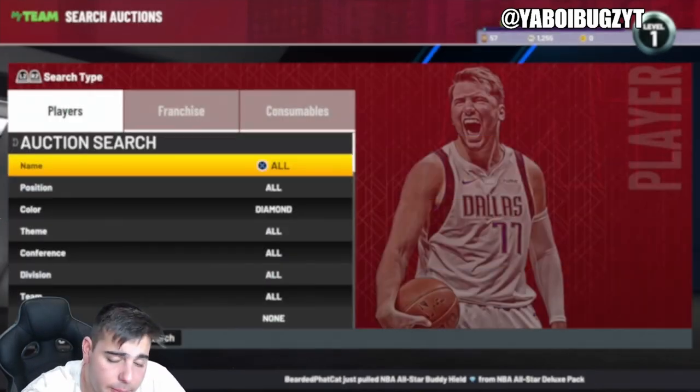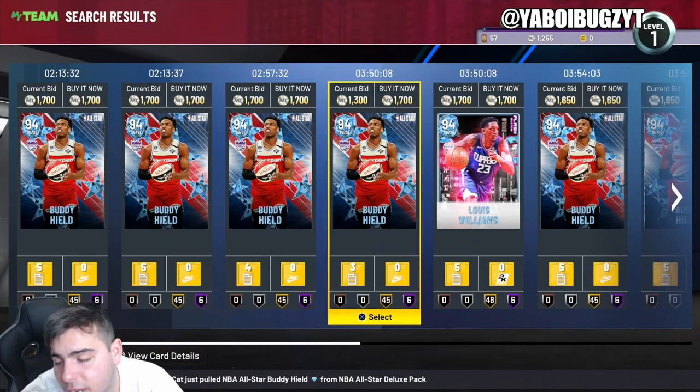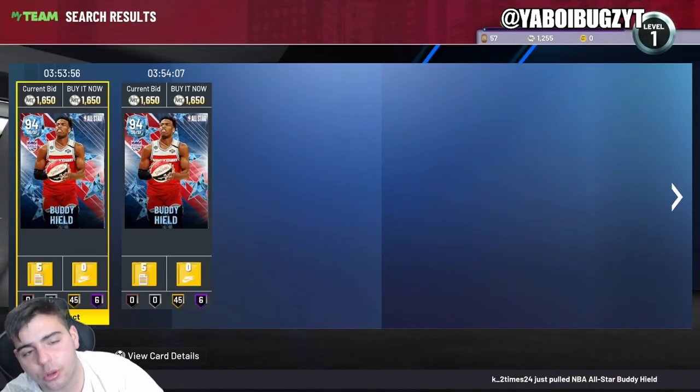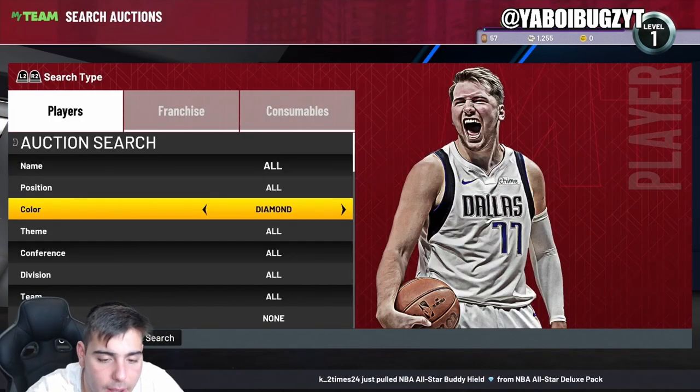The best filter in my opinion, I think with the most potential, is going to be diamond and pink diamond. It obviously makes sense because you can flip diamonds way easier — MT flow is way better. The diamond filter is amazing because there are those couple of diamond cards that go for a stupid amount of money.